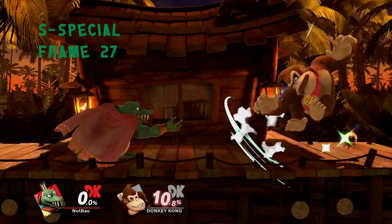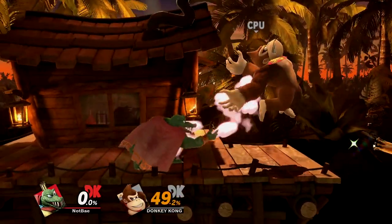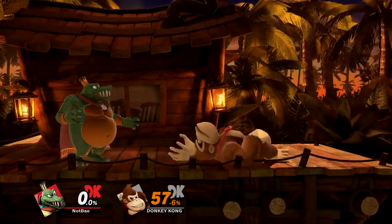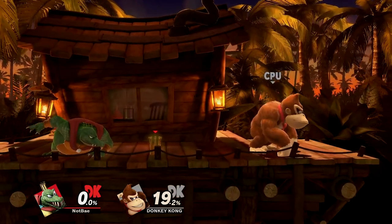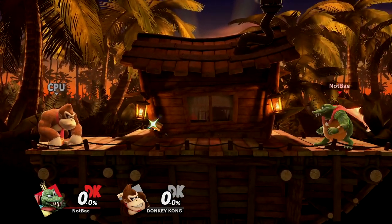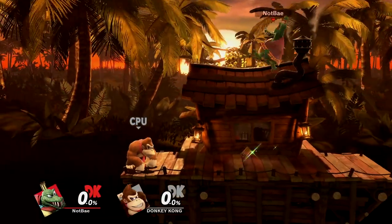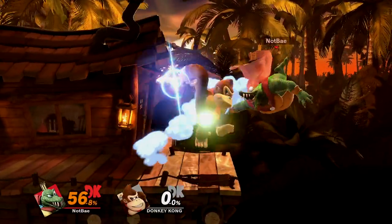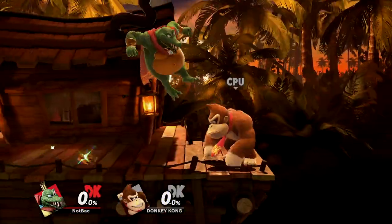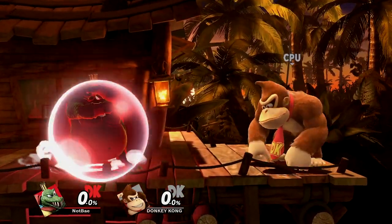Crown-O-Rang is arguably K. Rool's most important tool, functioning as an all-purpose neutral, combo, and zoning option. K. Rool gains super armor and throws his crown, traveling a respectable distance before returning back. The crown follows K. Rool, but will drop to the floor if he moves away from the original launch point, where it becomes a projectile that opponents can pick up and use against him. Picking up the crown comes with a fair amount of lag, and is generally advised to avoid the animation.